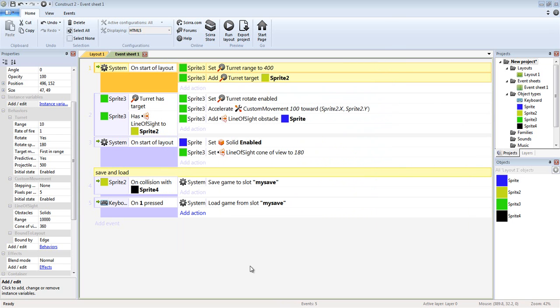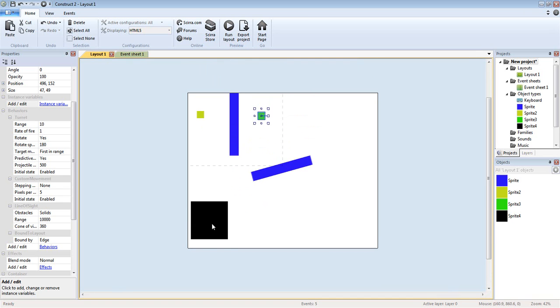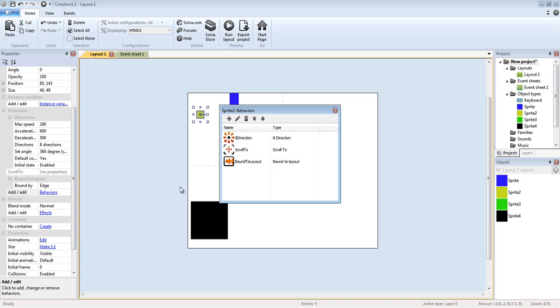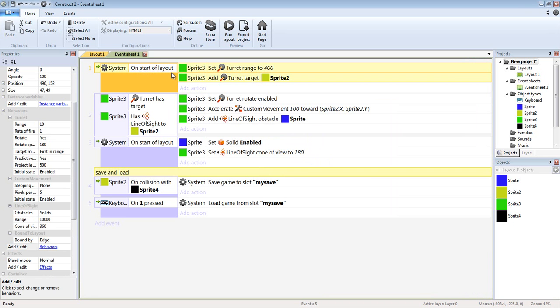I set it up in two different ways. When you load this up you're going to see a save/load box. The top part is all enemy AI and the bottom part is just two lines of code for save and load. So for the enemy AI: I have a black box, a yellow box, two blue boxes, and a green box. The player is the yellow box; its behavior is direction-scroll, bound to layout. The enemy has turret, custom movement, line of sight, and bound to layout.